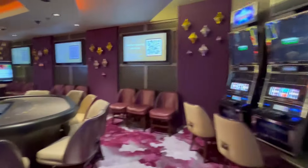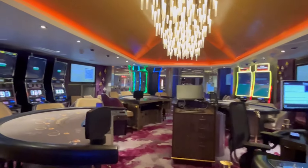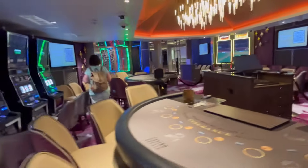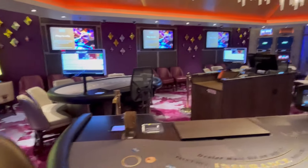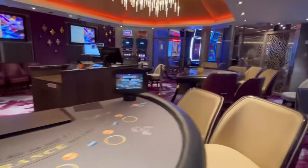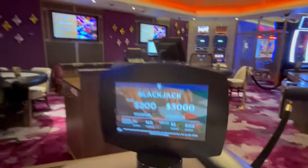Now we're going to head towards the Golden Room. This is the high roller area. There's no roulette table here — they have Baccarat and some high limit slot machines. This is the quote-unquote high limit area. They also have Blackjack. So you have Baccarat, Blackjack, and some high limit slots here. And there's the Pit Boss.